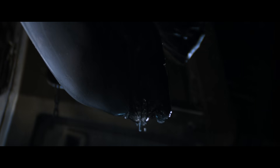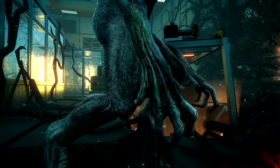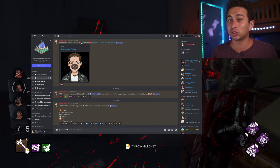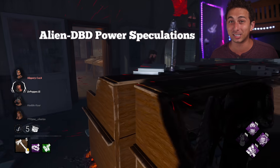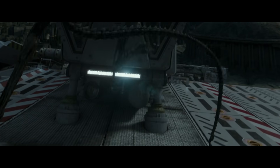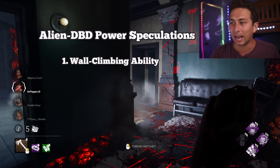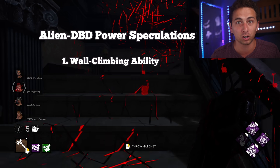People are wondering what the Xenomorph's power could be. In the teaser, the alien leaps towards the camera, so people are wondering if that was a nod towards its power. It could be like some sort of Demogorgon lunge ability. There are three main abilities people are speculating. The first is for the Xenomorph to be able to climb up walls. There could be some balance issues around this power based on whichever map the Xenomorph spawns on. If it's too overpowered, Behaviour could balance this by having a cooldown or reduced movement speed when the Xenomorph is crawling on the wall.